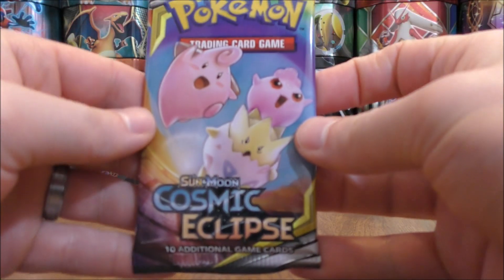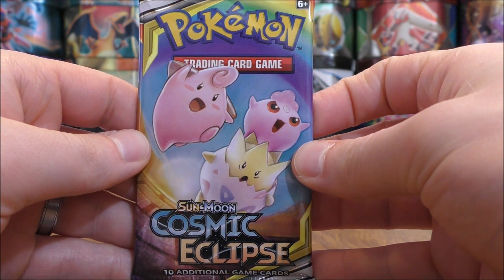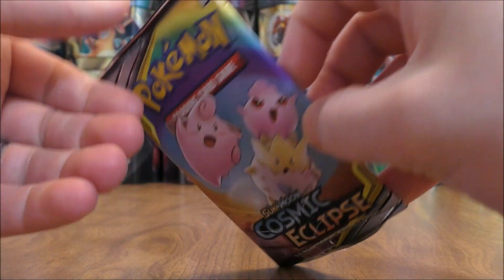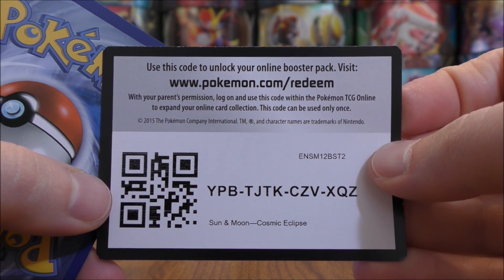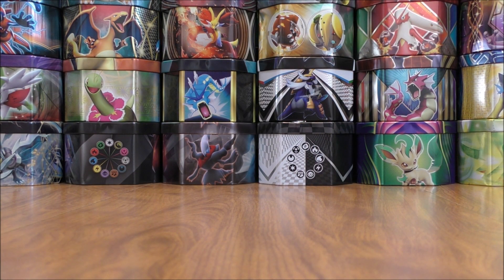Hoping for one good pull from Cosmic Eclipse. Cosmic Eclipse is of course the newest set in the trading card game. Take a look at the code card, and one thing I found with this set — the code card really doesn't matter. I've had good pulls in both the Redeem and the TCGO online TCG code cards.